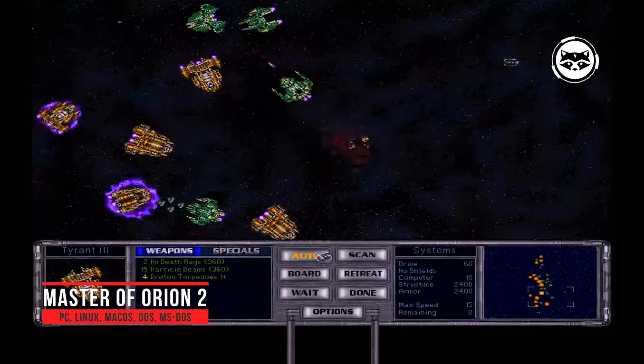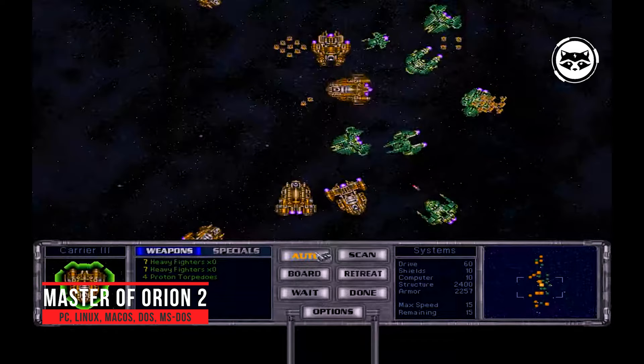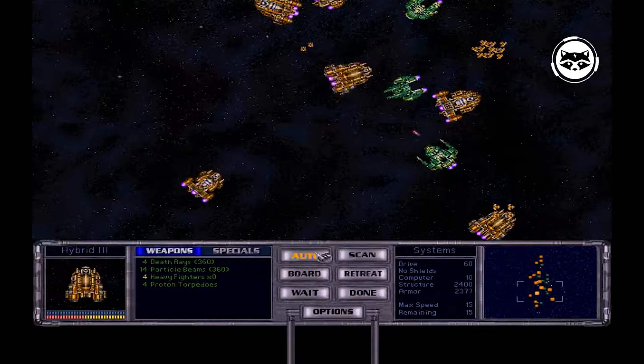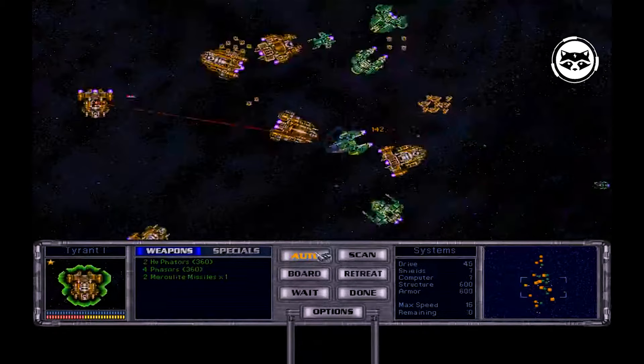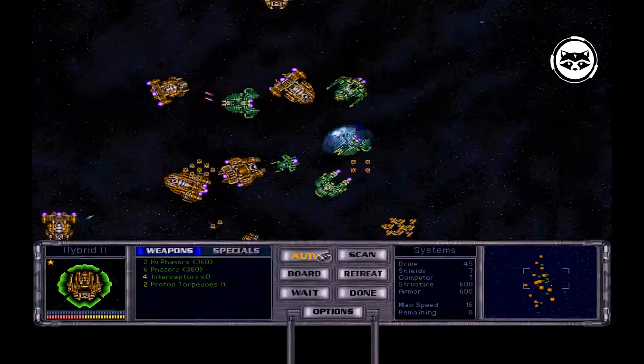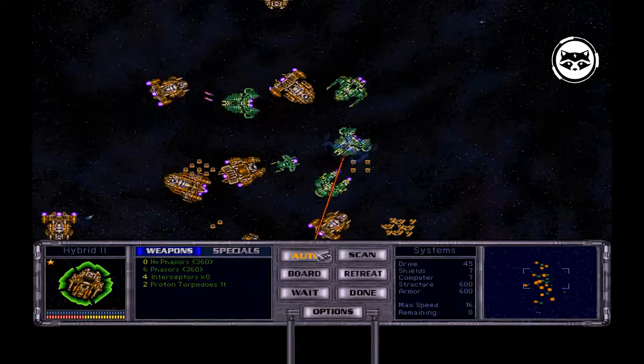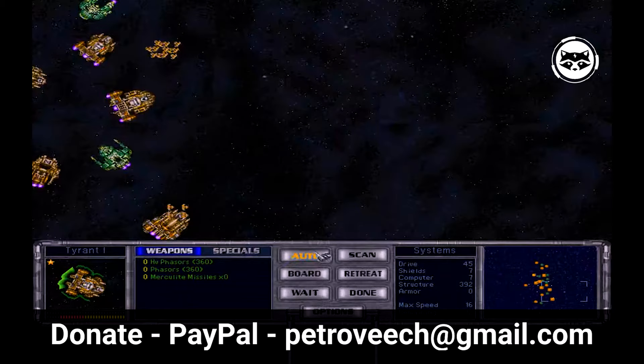Master of Orion II is a magnificent example actually standing at the origins of the genre. It has everything a sofa strategist needs: a race designer, shipbuilding, a variety of technologies, and a strong — even by today's standards — artificial intelligence. To some, the game will seem archaic, because it was released in 1996. Someone will not be satisfied with a small map, someone will smile condescendingly at primitive ground battles, but all these are trifles. Master of Orion II is an iconic 4X strategy game with near-infinite replay value and a must-play for all fans of the genre.